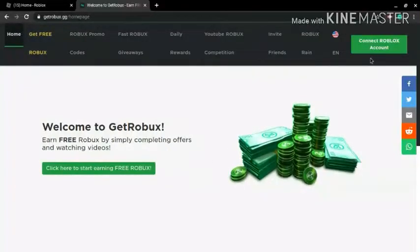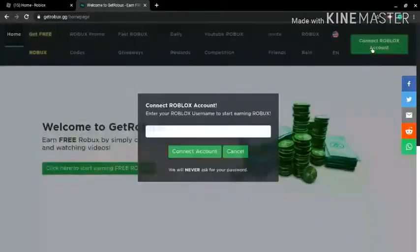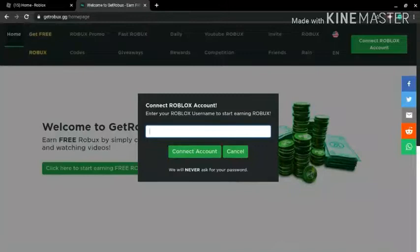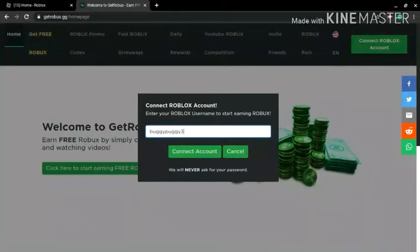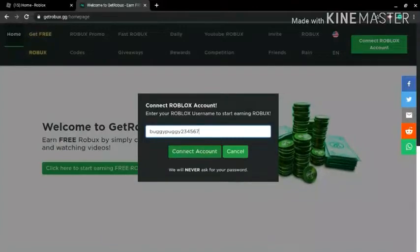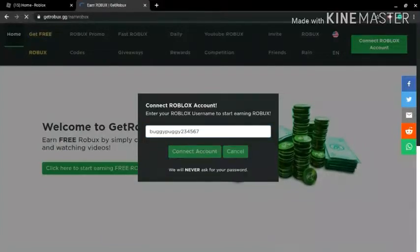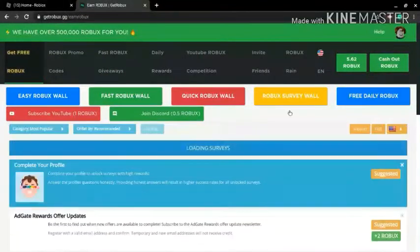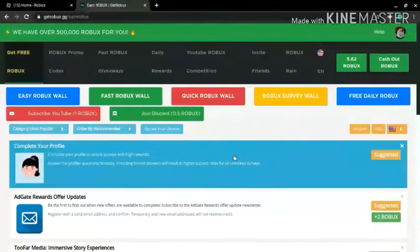It's going to look something like this. You want to go to where it says 'connect Roblox account' — or whatever account you want to put robux on — just put it in. I want to put more on my buggy puggy two three four five six account, so you just press 'connect account' after you put your username in, and you want to have something that looks like this.